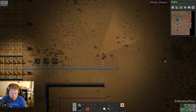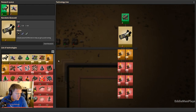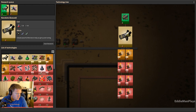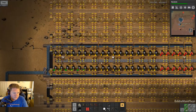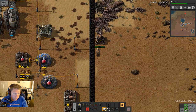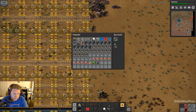Oh, we have these big biter patches already — whew. I'm going to have to figure out how to get... Did I already research heavy armor? No, I didn't. Heavy armor requires steel now — steel processing. They're really attacking over here.